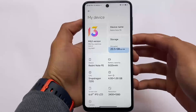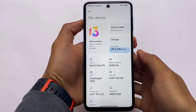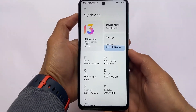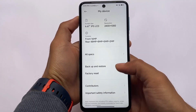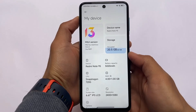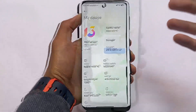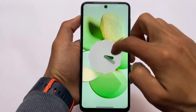MIUI 13 Global Stable is MIUI 13.0.3 by Raffi, available for Redmi Note 9S, Pro, Pro Max, and Poco M2 Pro users. If you're a user of any of these devices you can install this on your device. It is a ported ROM, not an official one, so keep this in mind if you have any minor bugs here and there — don't complain, as it's not official. I haven't got any major bugs so far. The best part is it's based on Android 12.